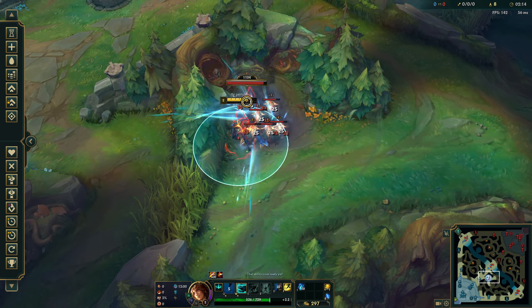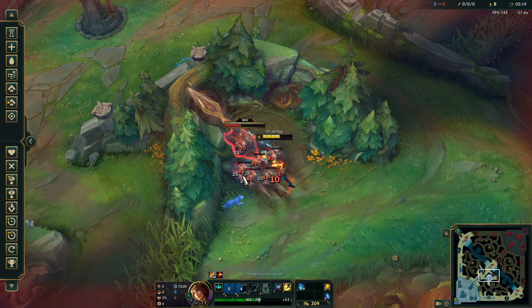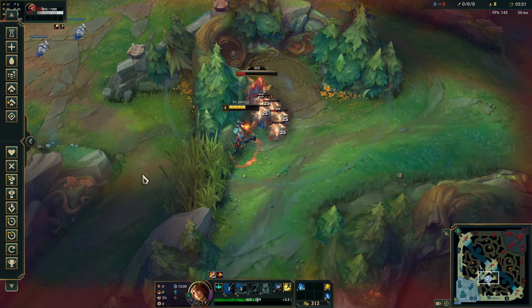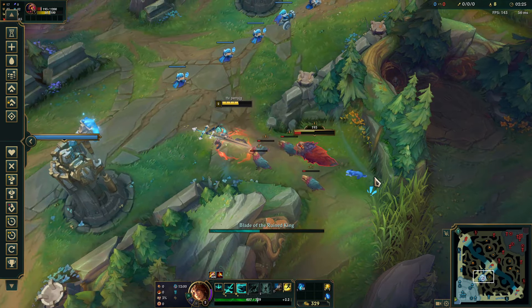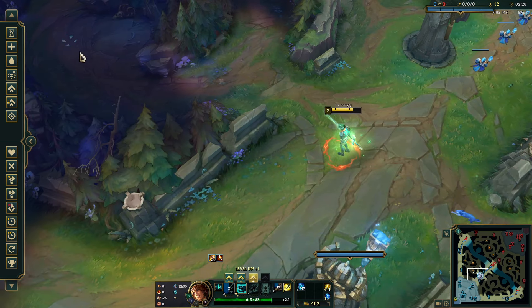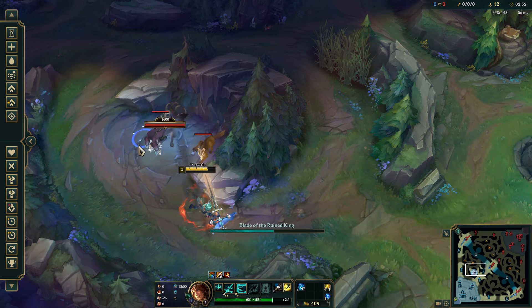You're gonna start with the auto attack, use your W attack for an auto reset on the Raptor. You're gonna pull the Raptor out and finish at the end. If you need to, you could use your W there to finish it completely, but you don't have to. Again, I'm gonna use my W for an auto attack reset here.